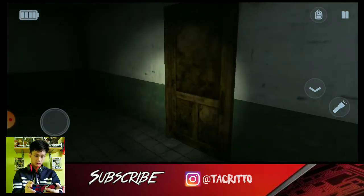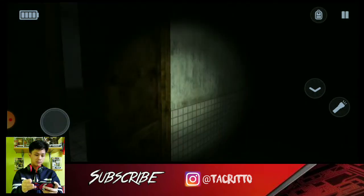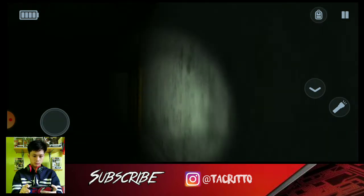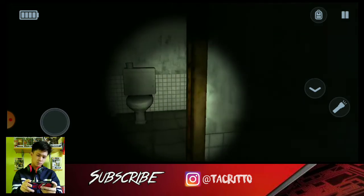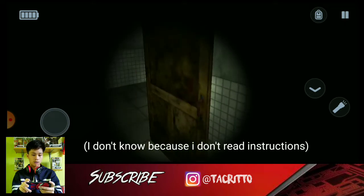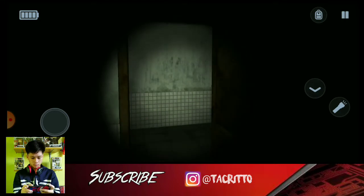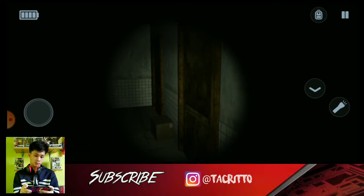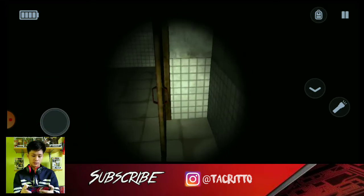Open the door. Someone here. Specimen Zero, Specimen Zero. So what are we supposed to do here guys? I'm not sure. It's getting darker. I think I need to find some keys. Do I just need to get out or something?